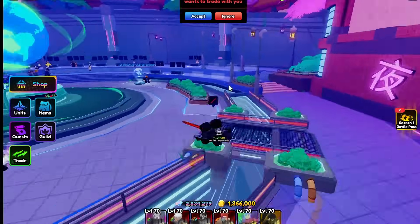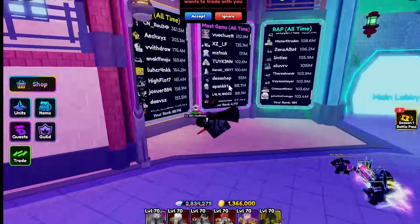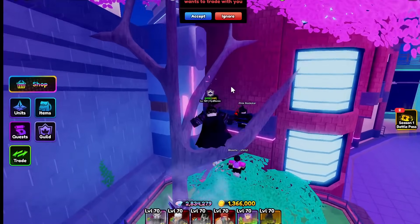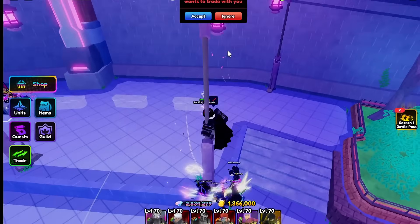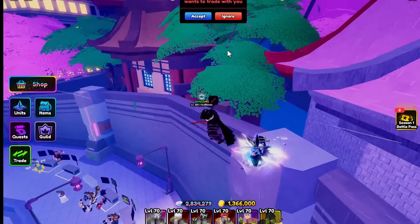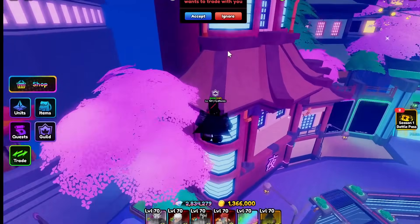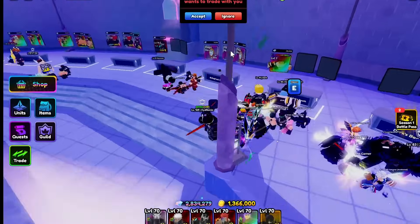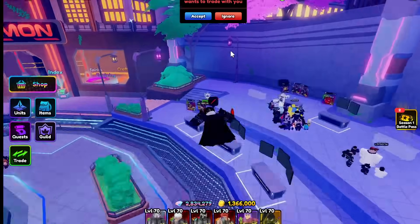Another important thing to remember during trading is demand. Some characters have more demand than others. For example, people definitely want a Gojo more than, say, a Hikari. So even if the value says it's an equal trade — say you're giving a bunch of rerolls for their Hikari and it looks equal — it might not be perfectly good for you because it would be hard to trade Hikari away for a good deal since nobody really wants him. But if you have a bunch of rerolls, you can probably get a better deal.